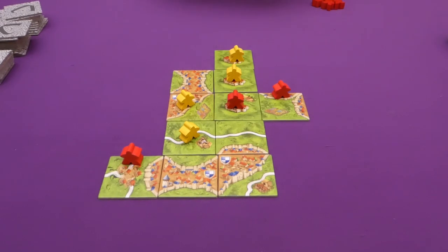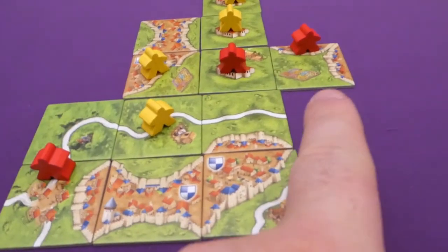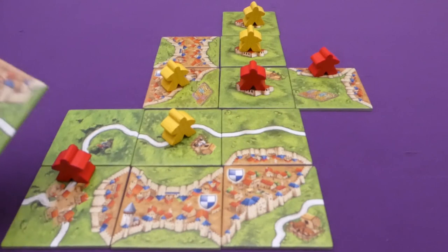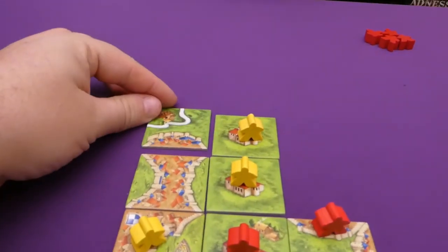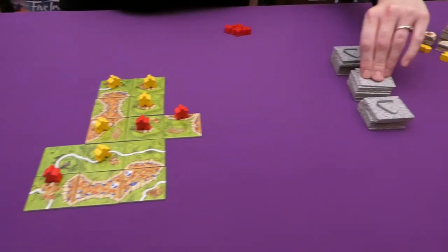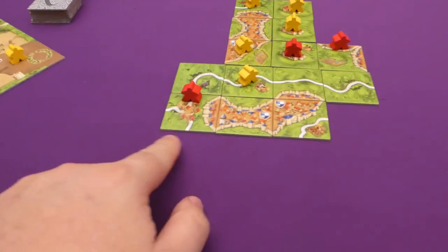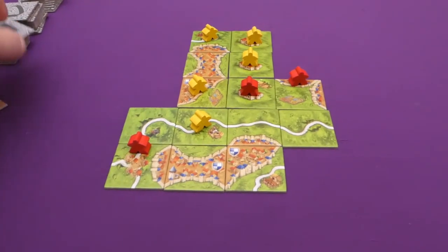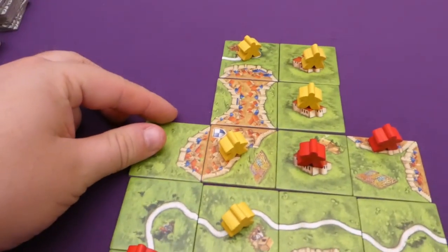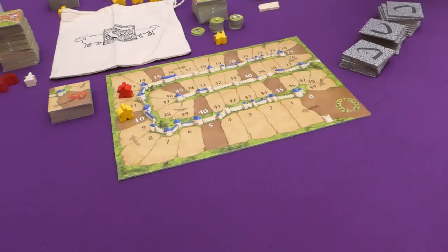Jade draws a road tile connecting two road ends — it completes one end but not the other. I place a road tile and take a road at the top. More road tiles get added, making the road longer and longer. I draw a city-end tile and complete my own city, scoring two, four, six, eight, ten points. Not as much as Jade's, but enough.